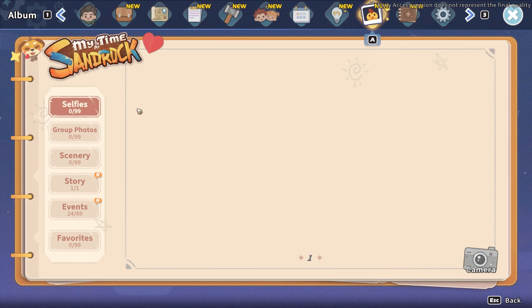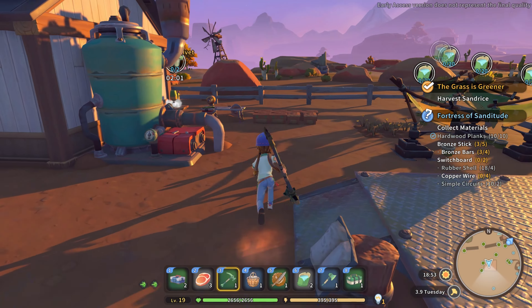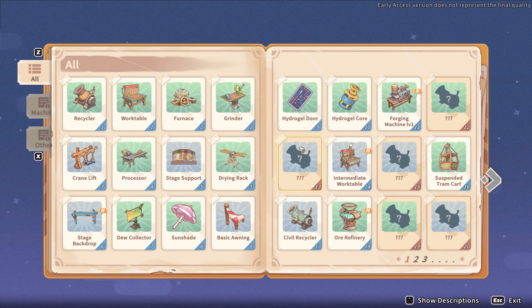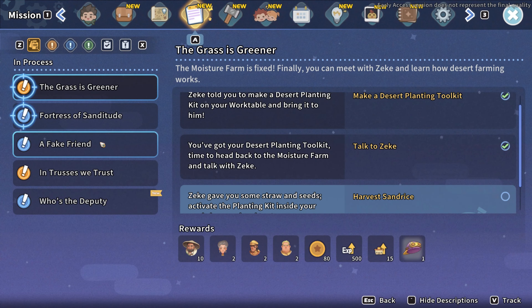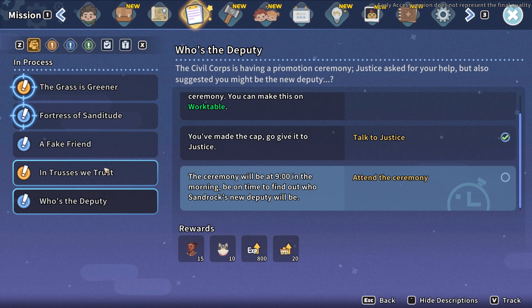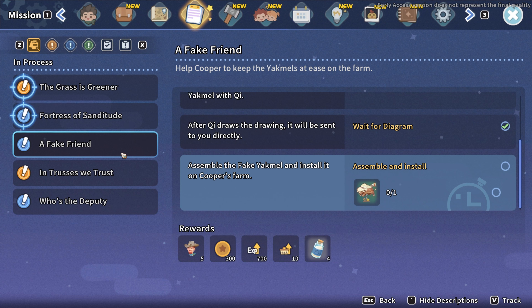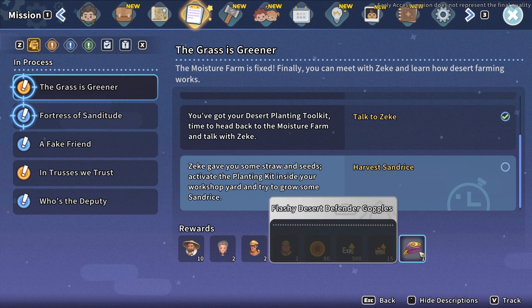What else was there to do? Missions — Fortress of Sanditude. I need the switchboards. As soon as those are finished I will put on some of the hydrogel door and the missions. Who's the jeopardy — attend the sermon, and does tomorrow. Trust as we trust — we can't do that. A fake friend, we'll do that. As soon as I get the switchboards. The grass is greener — I will never be able to do that one. Flash it — Desert Defender goggles.